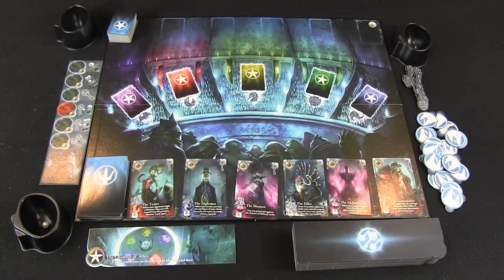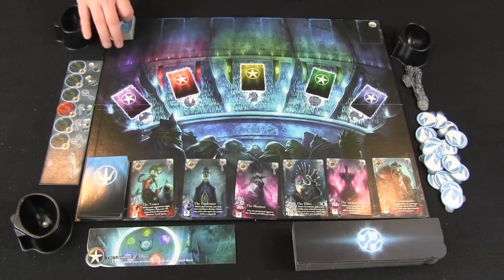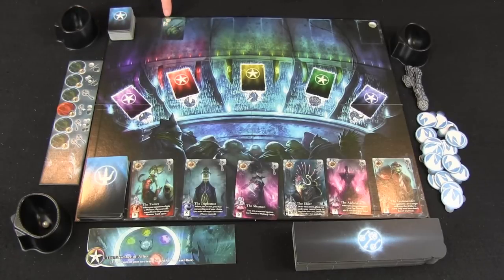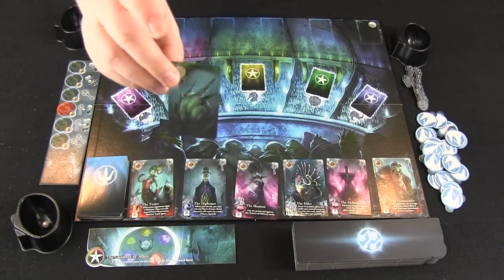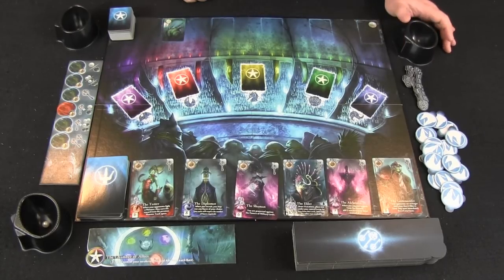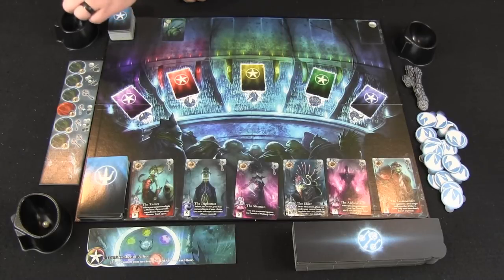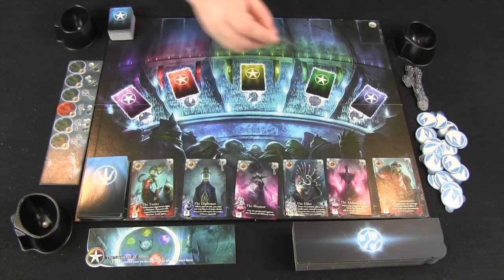The first action is called exploring the depths, and that's going to use this deck of ally cards right here. The active player is going to flip over the top card of the deck and say, okay, it's a five of shells ally, and they're going to place it in this spot right here. From here, around the table, they're going to offer this card to everyone else one at a time, so the first player next to them has the choice of buying this card. If they want to buy it, it's going to cost one pearl paid to the player who's offering it.